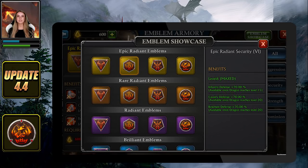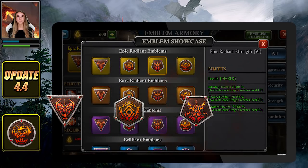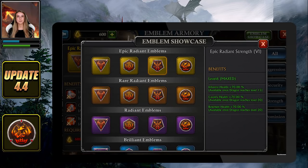For each tier you will find four different kinds: Aggression, Security, and Strength, which will increase respectively Attack, Defense, and Health for your Infantry, Cavalry, and Bowman. And Dominion, which will increase your troops' Attack, Defense, and Health together.